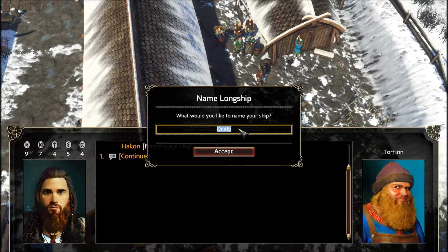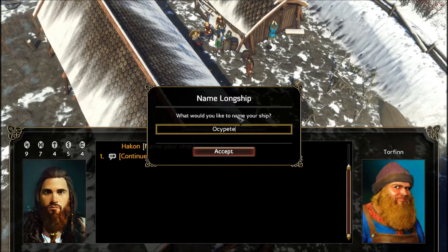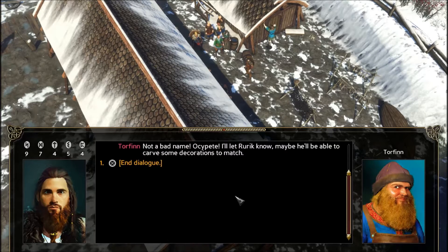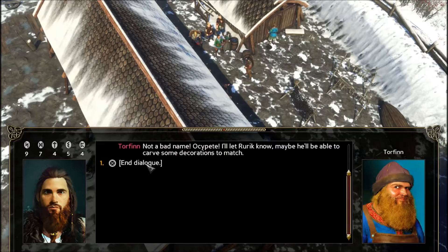So we will name it the Occupy — this is what we named it in the pre-alpha. It is the name of one of the harpies from Greek mythology. Not a bad name. Torfin says he'll let Rurik know and maybe he'll be able to carve some decorations to match — like carve the front of the ship. I forget what it's called — they always had like simple dragon shapes. A lot later in history you had harpies or mermaids carved into the fronts of ships, but I don't know that that was a Viking thing.